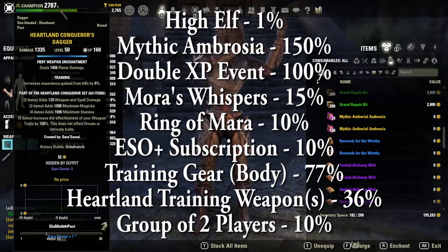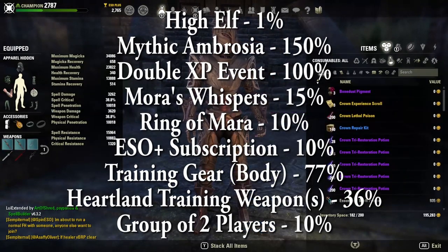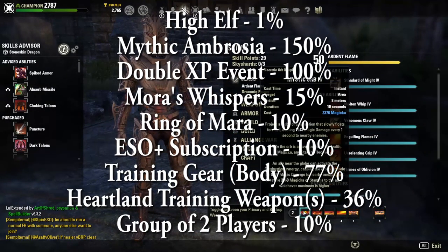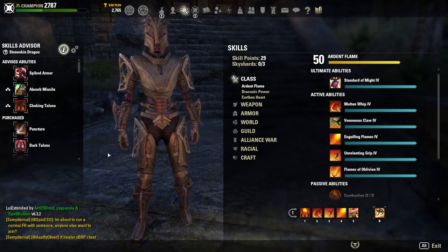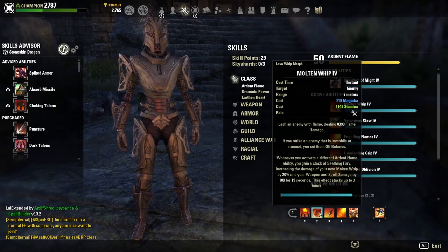If you have all this, that's a huge amount of XP. If you want more in-depth info on why I chose certain skills, it's a little self-explanatory if you just look at these bars — I'll explain them in the written guide linked in the video description and comments below. I'll quickly go over Burning Talons and Molten Whip.